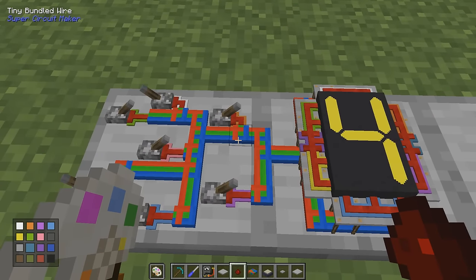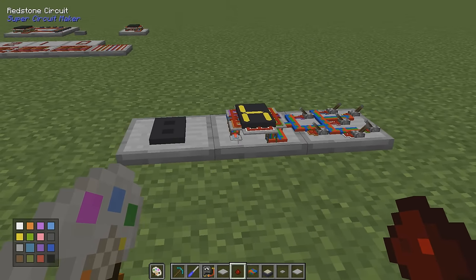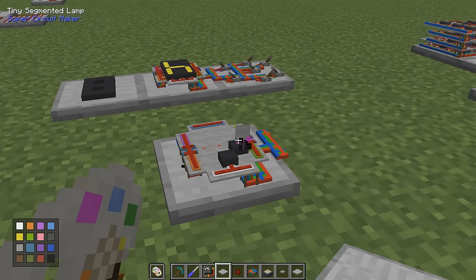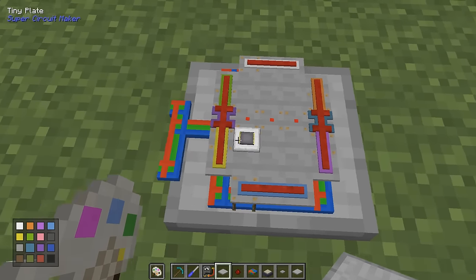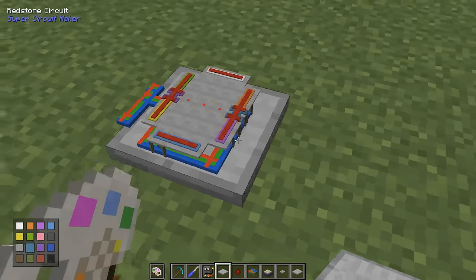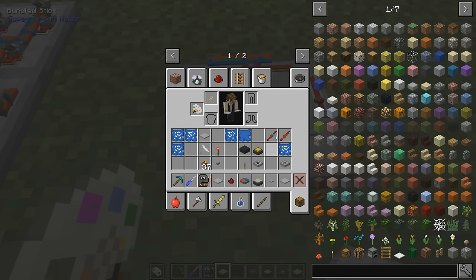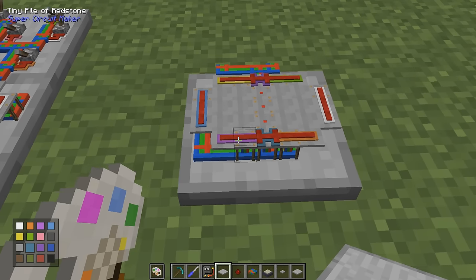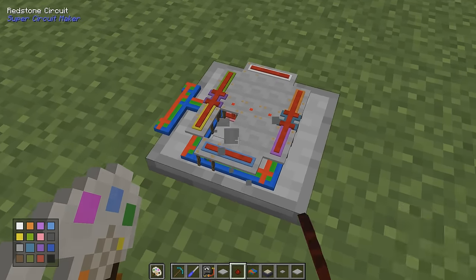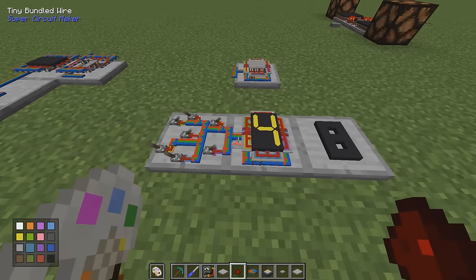All these go into the bundled cable and inside here. We can remove the top layer and you can see there's a layer of tiny plates up here to get the distance. The bundled cable goes around in a circle to connect everything, and then we have the various colors and the bundled sticks going up. Then we have the colored cables — or tiny piles of redstone, but it is a cable — up here. Simple enough.